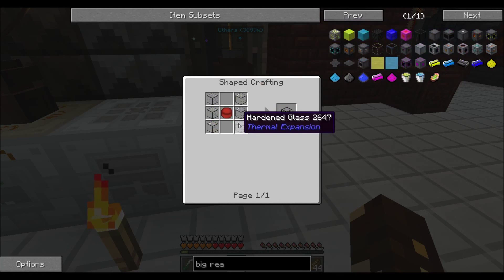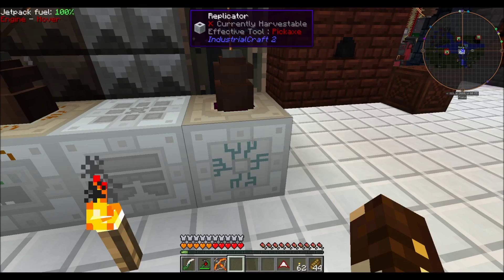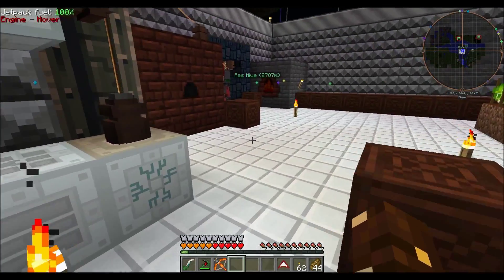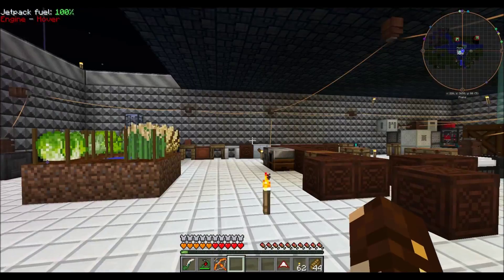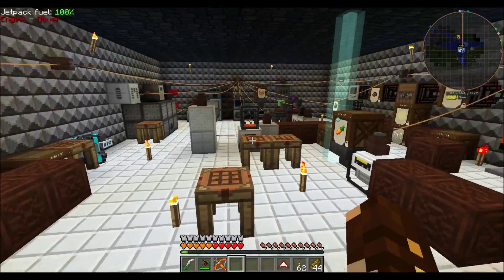I have my replicator here that already has one in it. I've already got a bunch of patterns saved in here, but I need this pellet of RTG fuel for the big reactor. In order to make a DeLorean fuel rod, you need hardened glass and a pellet of RTG fuel. I had a pellet, but I decided to put it in my scanner so I actually have that pattern.